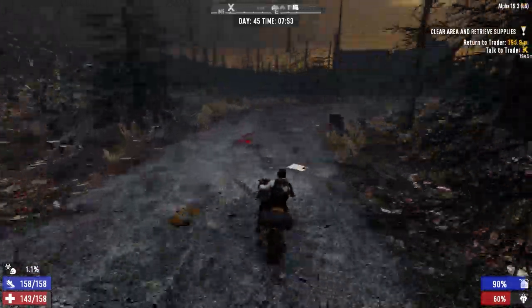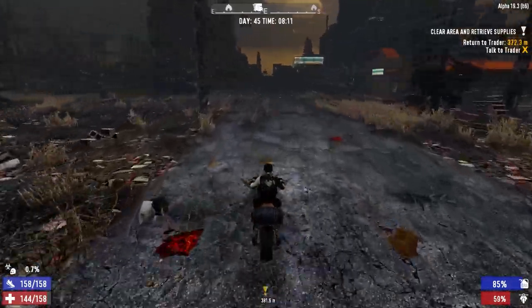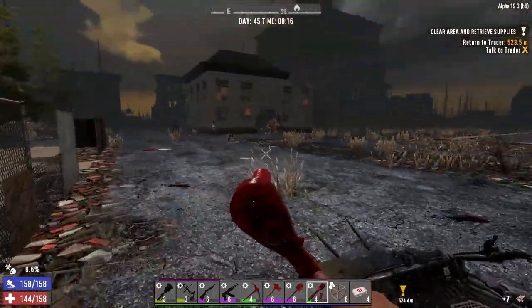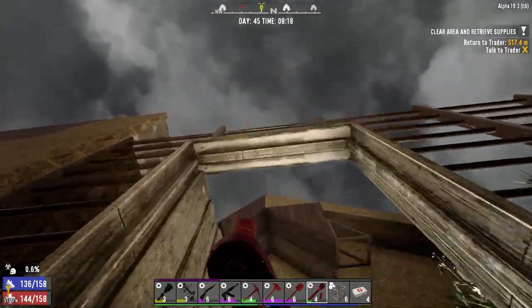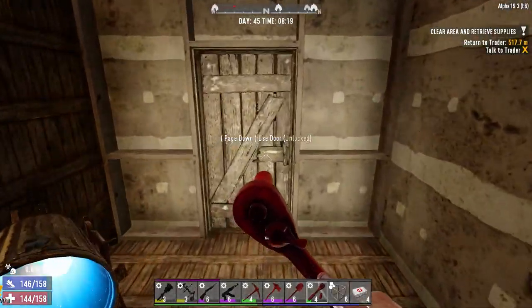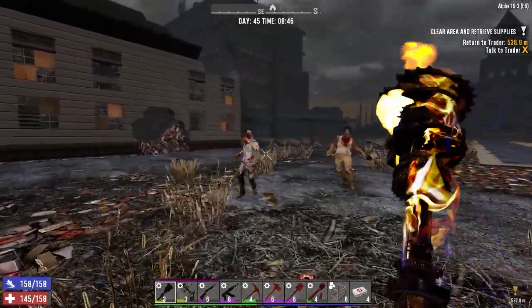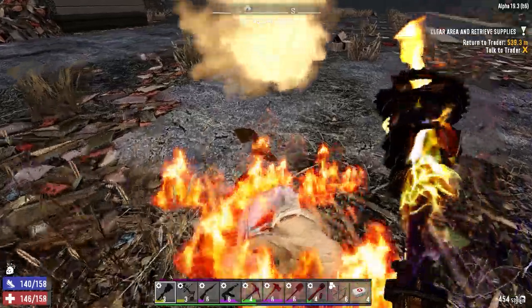Excuse me, good morning. What did I drop here - seven cloth fragments? All right, let's get inside and drop this stuff off. We've got a couple of hours - well, an hour and a bit - before the traders open, so let's put this stuff away. We got time. Good morning, good morning.